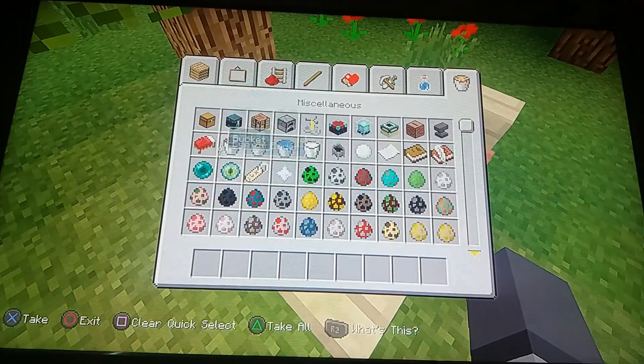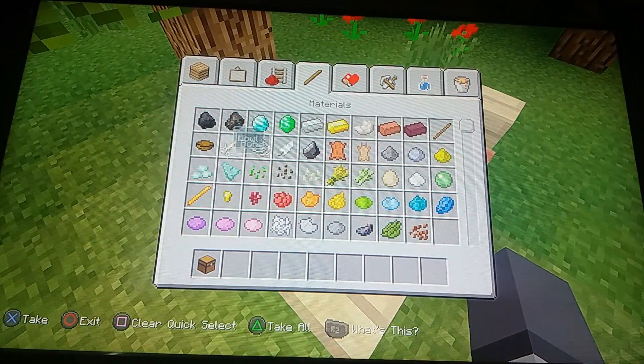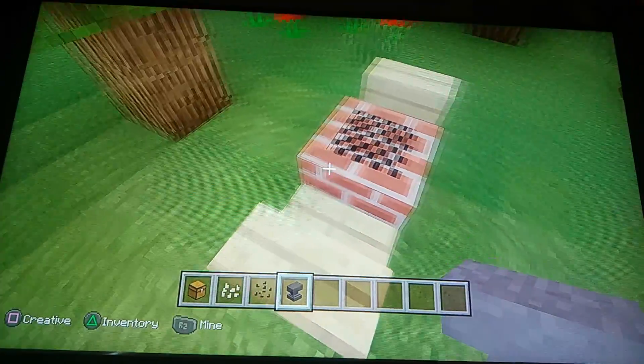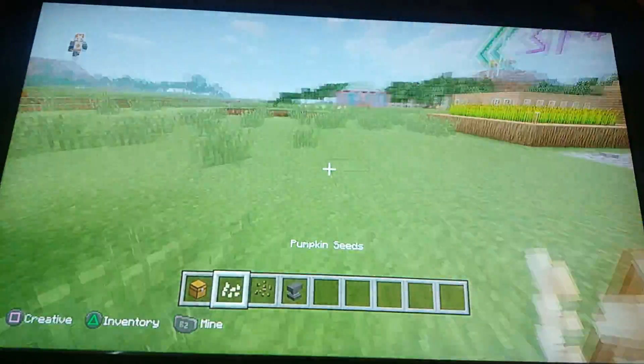I'm gonna put a chest here and get some items. Let's see — let's get the pumpkin helmet.